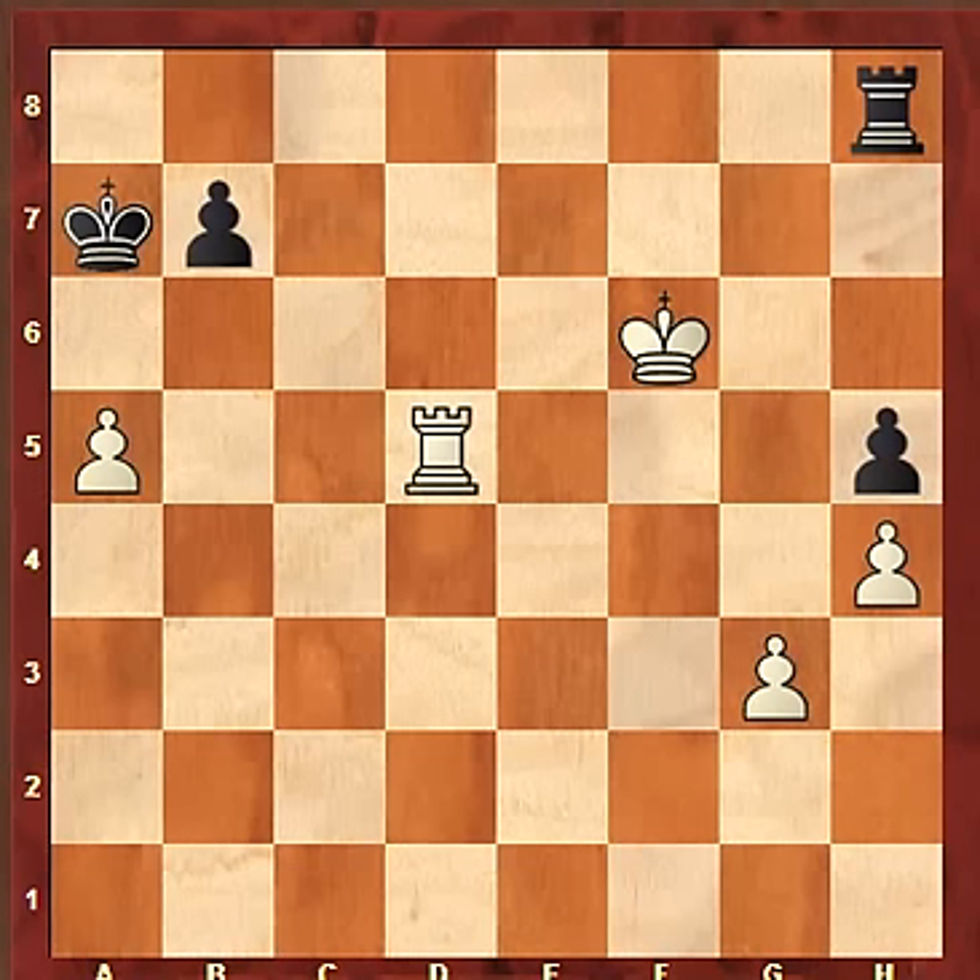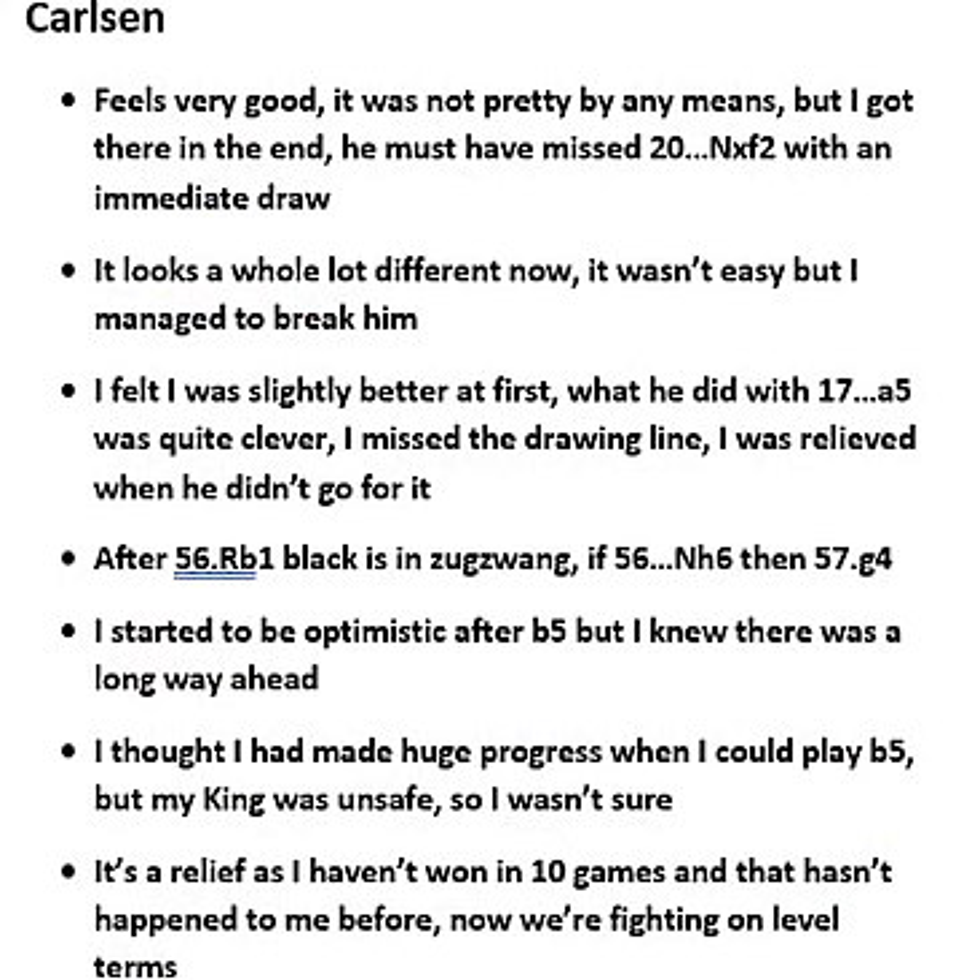What did the players have to say? Carlsen: 'Feels very good. It was not pretty by any means, but I got there in the end. He must have missed 20. Knight takes f2 with an immediate draw. It looks a whole lot different now. It wasn't easy but I managed to break him. I felt it was slightly better at first. What he did with 17. a5 was quite clever. I missed the drawing line. I was relieved when he didn't go for it.'